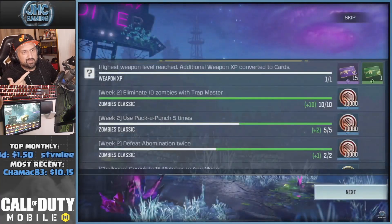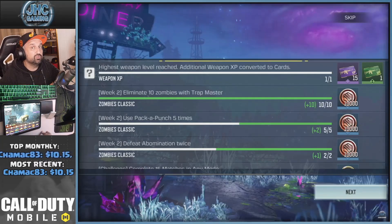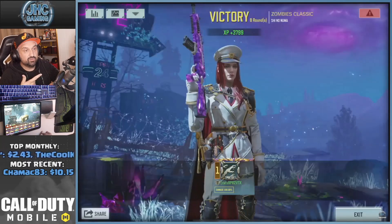You can do the other challenges like pack-a-punch and abomination twice — that's why I was doing the easy raids, because it's faster to do two. You need to do two in the hardcore raid, so doing them in easy raids is faster.